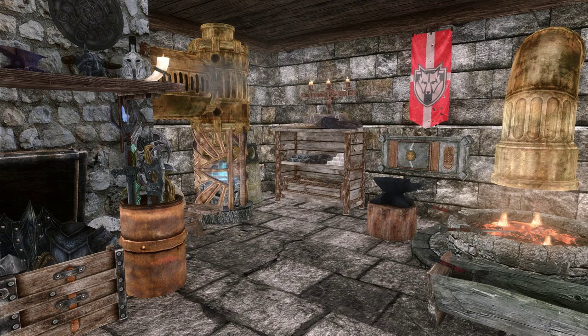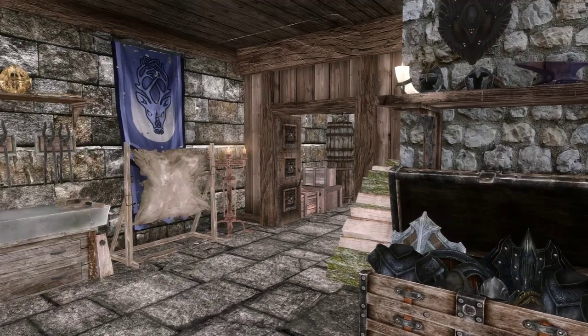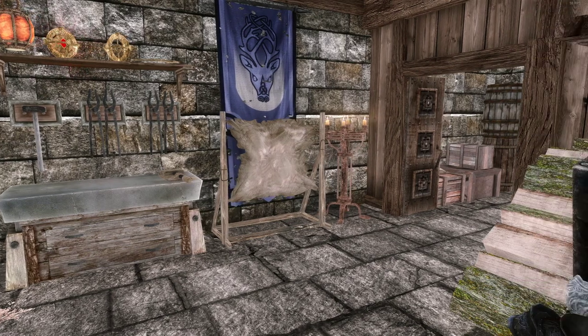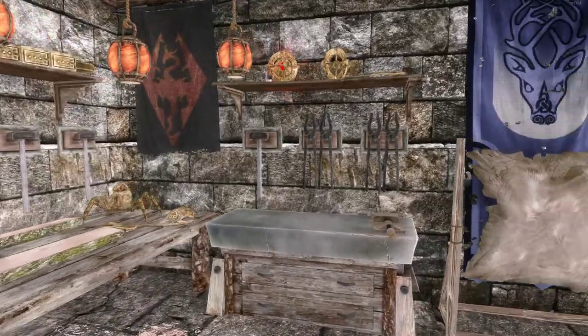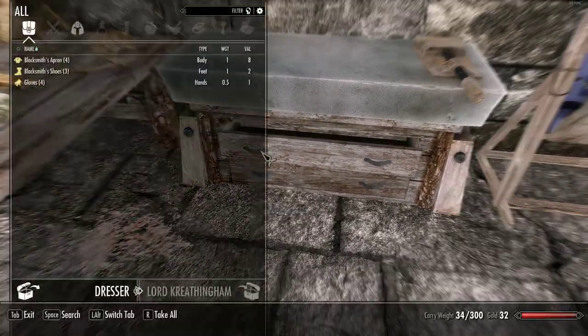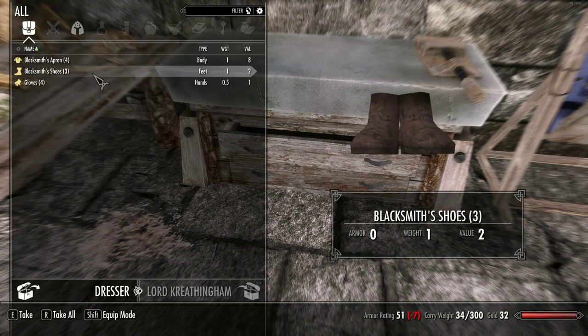My goal is to make this house as convenient as possible. There's going to be a lot of linked storage — it's not going to have cloud storage and auto sorting, because that's getting a little beyond my expertise as far as modding goes. But there is going to be a lot of linked storage. We've got a tanning rack, workbench, and down here in this dresser there are some blacksmith's apron, shoes, and gloves — so if you want to enchant stuff with Fortify Smithing, you've got some gear to work with right here.